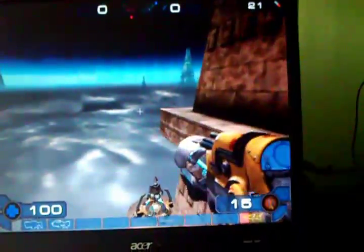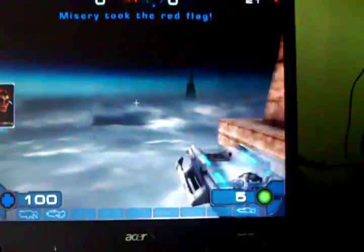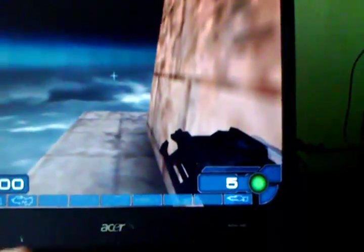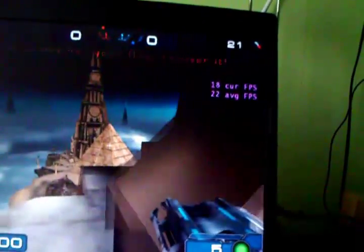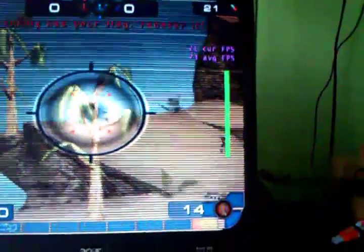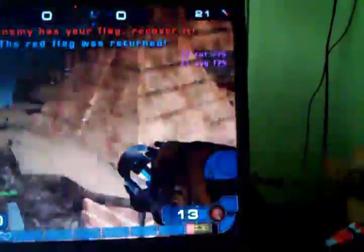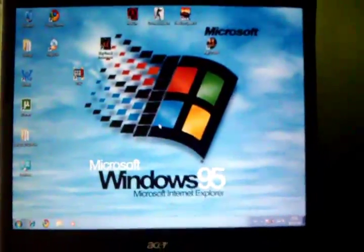This is basically the highest spec game this integrated graphics solution will take, and it gets over 30 frames per second. I've got low FPS because it has to render this whole map, but if you're sniping up here it's actually fine. My aim is very bad with the lightning gun — I prefer the classic sniper rifle, but that's only in Unreal Tournament 2004. Such a bummer. You'd have to download some add-ons for it.